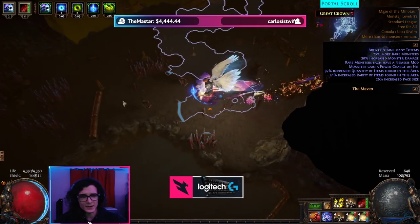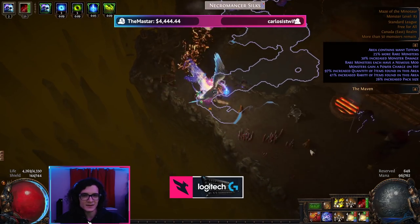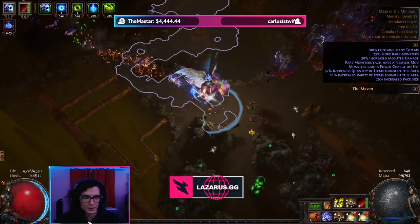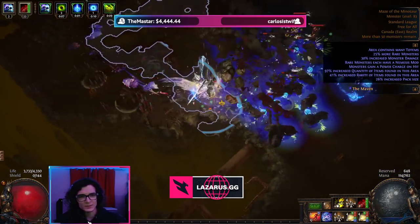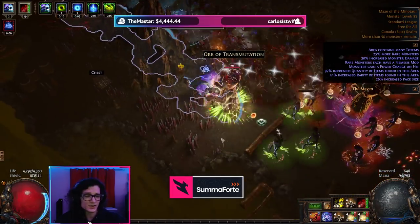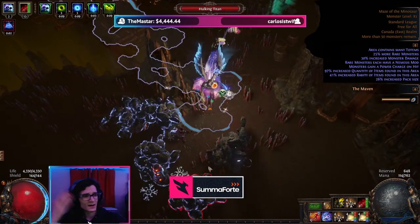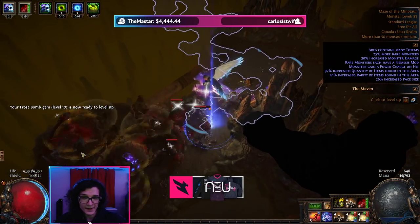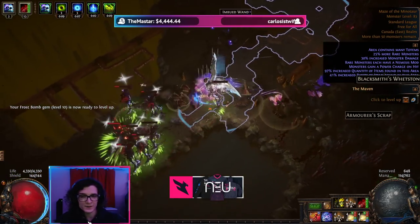You end up with something like 27 chains on the build, which means every single projectile can hit three or four different enemies at once. So you end up with a build that can clear things extremely easily. As you can see, I can play this build with one hand — I don't even need to hit my flask. I just walk around and throw my traps. There's no detonation going on unlike a miner, so it is a very very comfy playstyle.